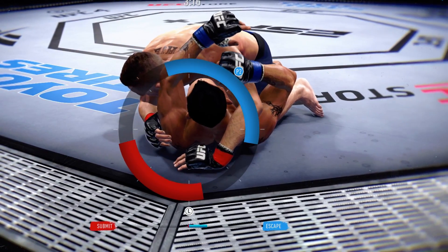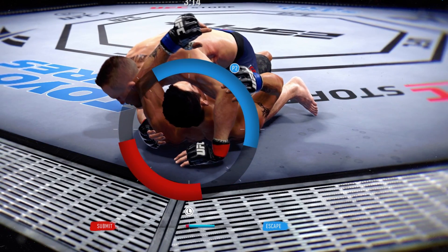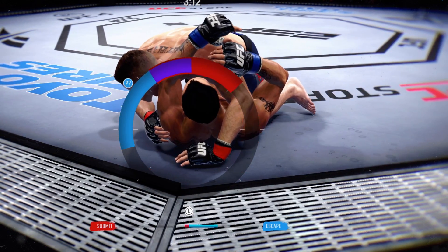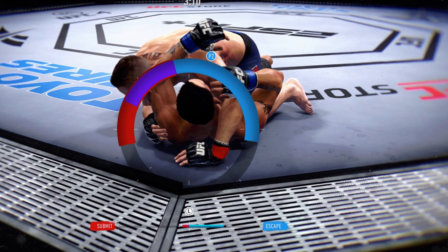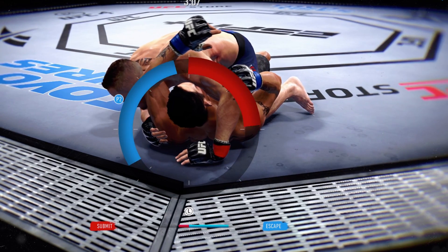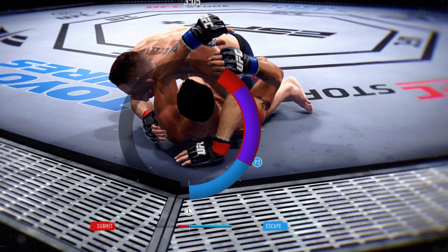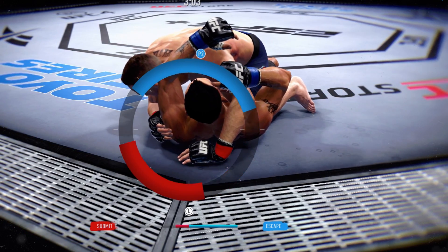See the submit bar in red and the escape bar in blue — I'm still advancing and getting to that finish line, even though my opponent is slightly on top of my bar. So you don't have to be completely away from your opponent. You just have to be most of the way away from him and you're going to move along in the mini game.